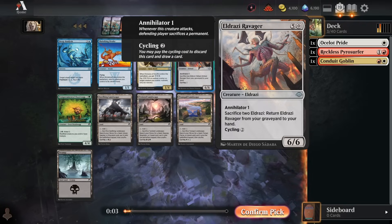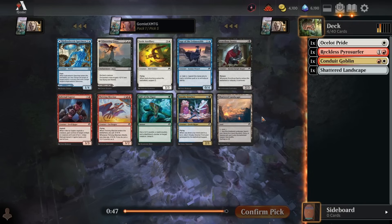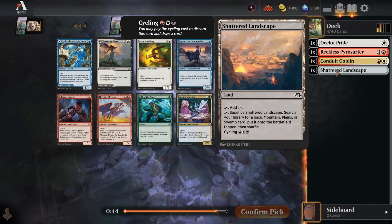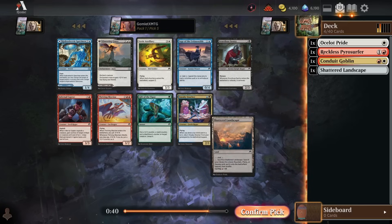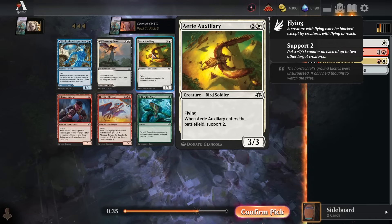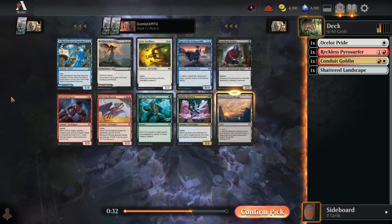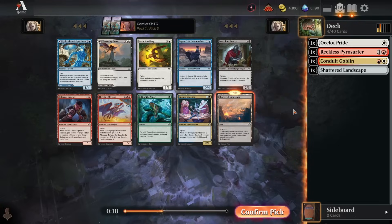This Ravager seems great for an Eldrazi deck — you can sac two Eldrazi spawn to bring it back from grave to hand. I think the Landscape is the safest and most flexible pick, so I'll grab it. I can do another Landscape here, and that's fine. The Auxiliary has been pretty impressive, but I don't know if I'm taking it over Landscape this early because this can also be Rakdos mana fixing. Any three of these colors in our deck makes the fixing great, and it is really good with Pyrosurfer.